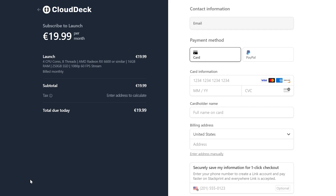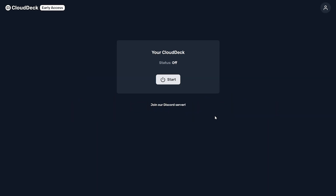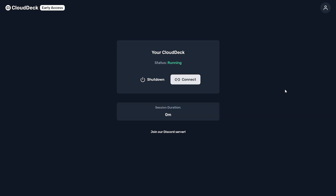They support the Stripe payment method which supports credit card or PayPal. Make your payment and then you'll have access to control your Cloud Deck machine. Hit the start button and start your virtual Cloud Deck. It only took about a minute for mine to start. When it says running, your machine is ready to connect.